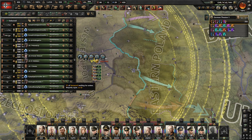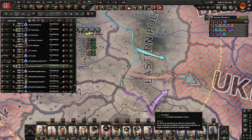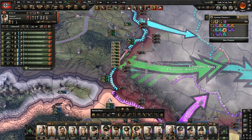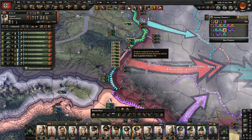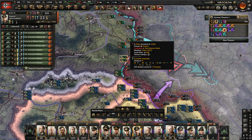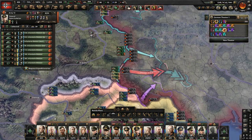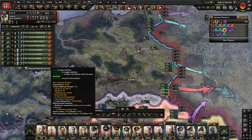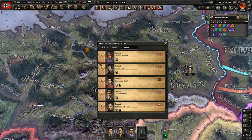Especially if the enemy uses anti-aircraft, assign your fighters specifically to your tank units - for example, to Guderian's units - because they make the breakthrough and need as much firepower as possible. Not every infantry fight needs air support, especially if the enemy has a lot of anti-aircraft or if you have fewer fighter-bombers and close air support.